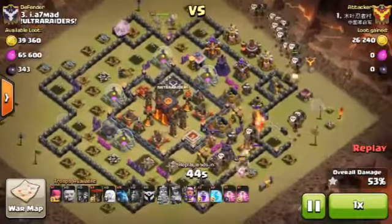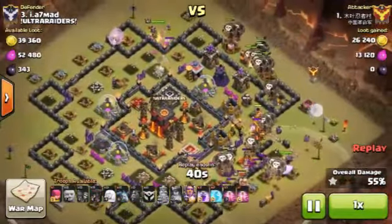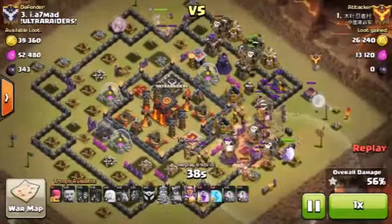Release the Grand Warden along with them too. Once you reach the core, use all the abilities and spells to destroy all the buildings nearby. The main trick to succeed in an AQ Walk attack is to keep the queen alive as long as possible.